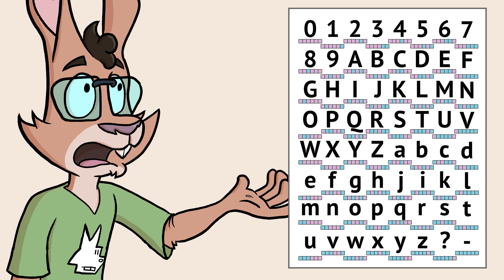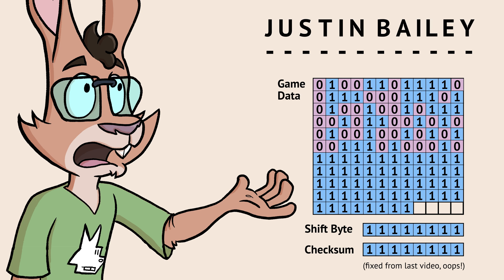64 characters map to single 6-bit values. When you put 24 of these 64 characters together, they make a full stream of 144 bits of data that represent your save game.